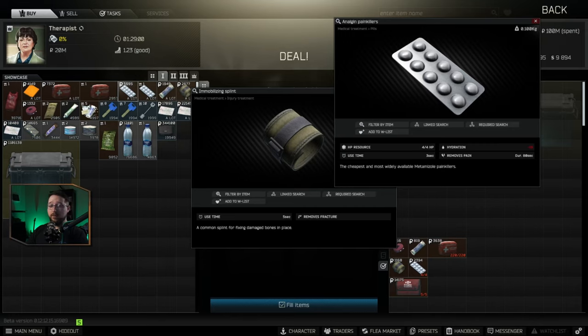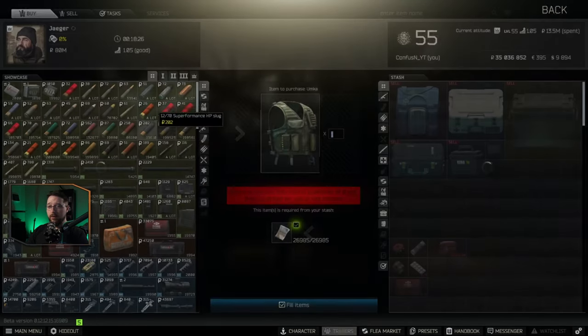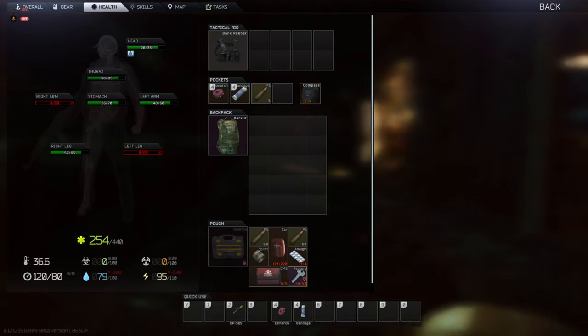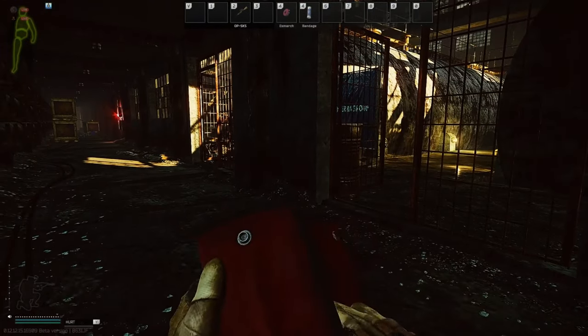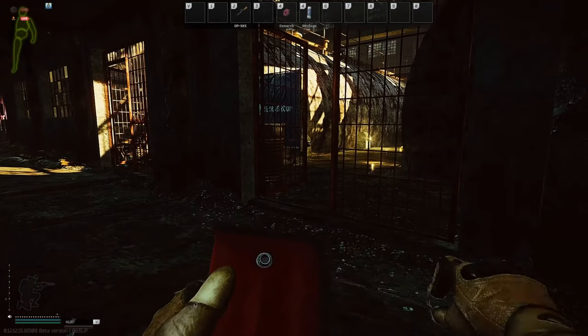In the most ideal scenario, go to Jaeger and barter three nippers for a CMS kit. This will allow you to reattach your limbs in raid, letting you keep raiding instead of having to immediately extract when you lose your stomach or hobble out on a broken leg.